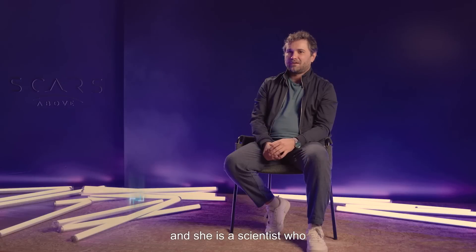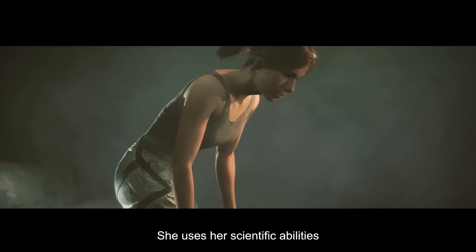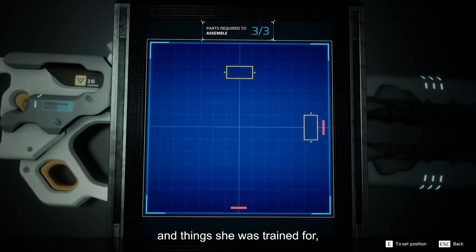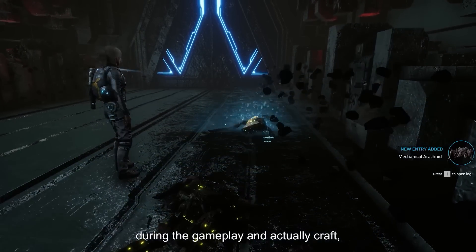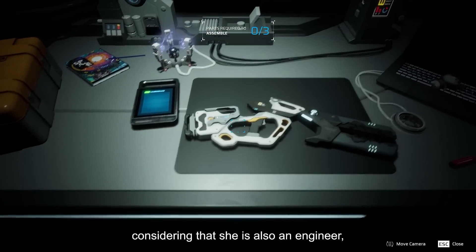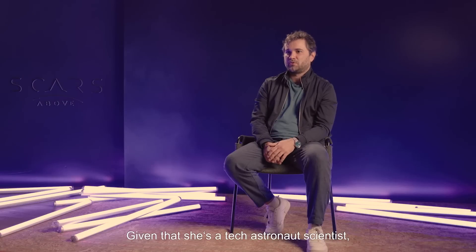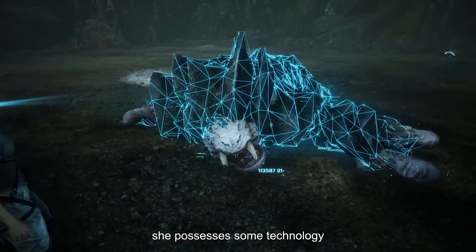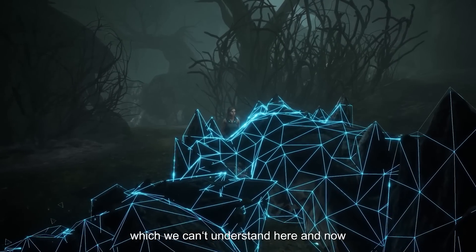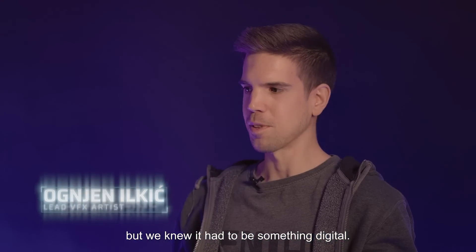Kate is the main character in our game, and she is the scientist who ended up on the other planet. She uses her skills to scan the flora and fauna during gameplay, and as she is an engineer, she crafts the weapons needed for survival. Despite the fact that she is a tech astronaut, she has technology that should be something digital.